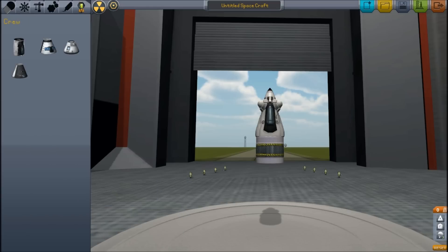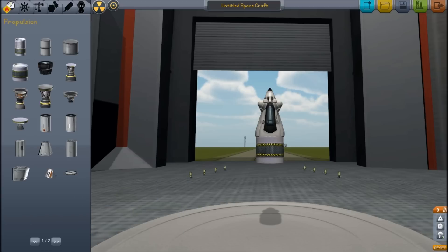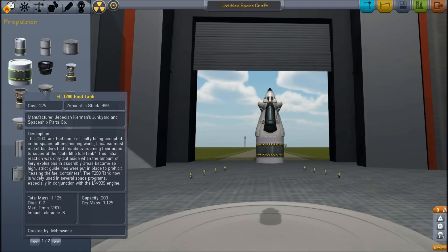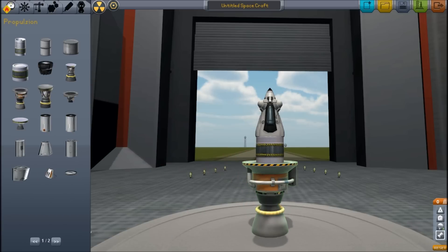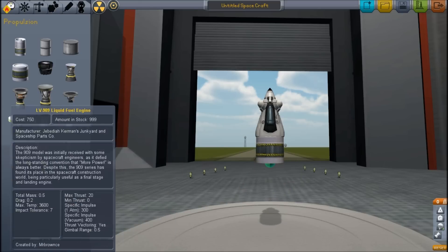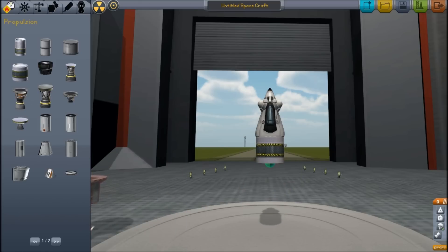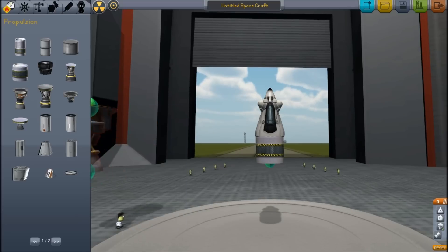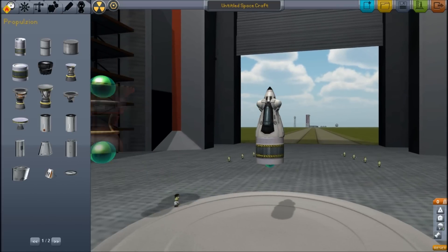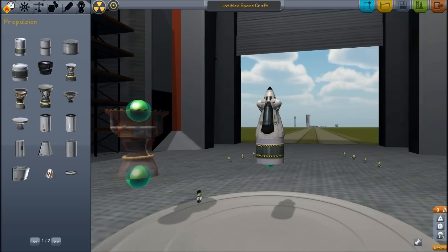I need some engines. Go up here. You want a big one? That's a really big engine. I'm going to take this one away. There — just click, drop it. You've got to drop it with the left one.